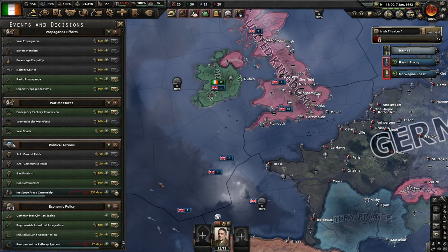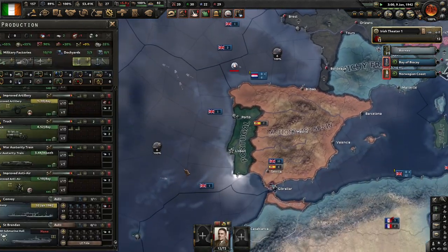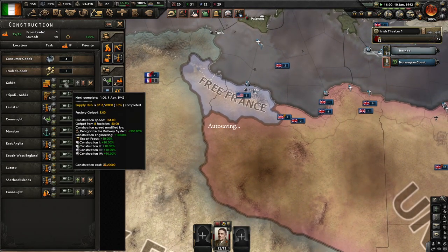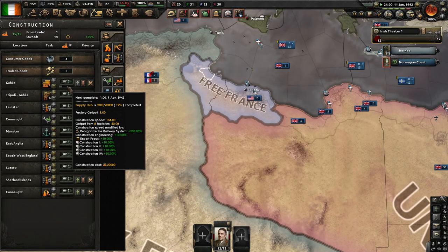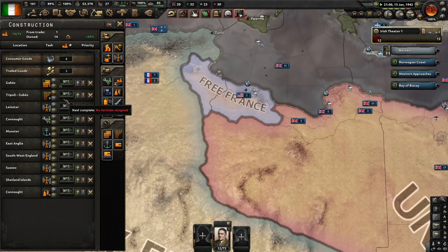Tank designer — not much use to me. That's ticking along. Once that 'reorganized the railway system' bonus is gone I can't use it again, but I've got a good chunk of the way through it. Railways are cheap and easy to build.